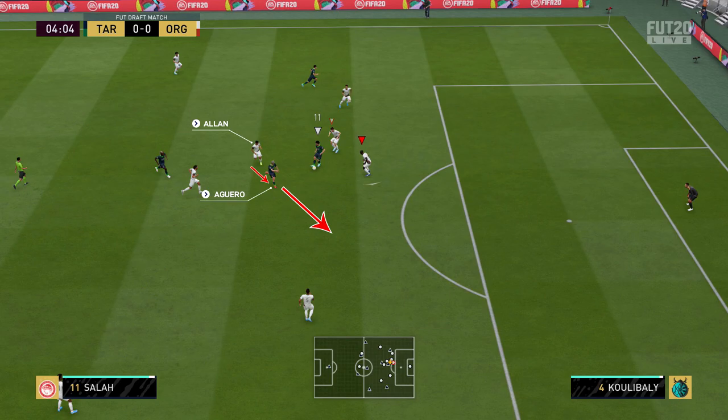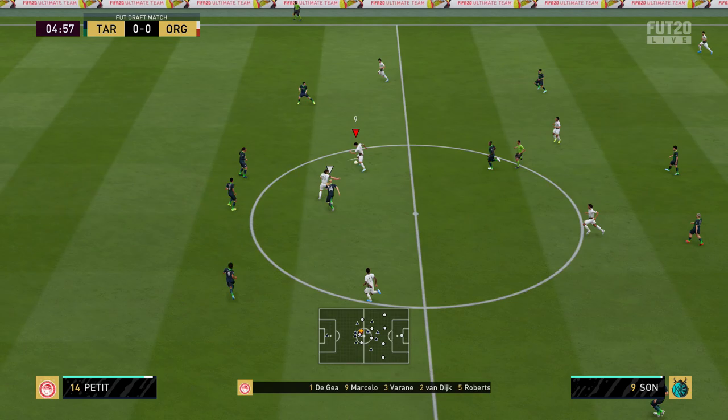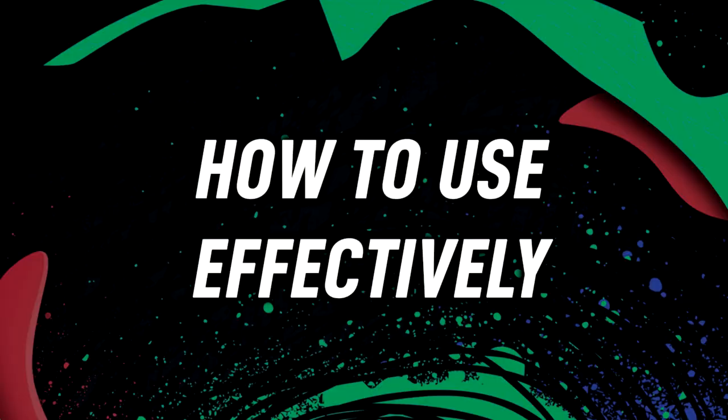What we have to do is switch to our centre back — that's exactly what we do. We switch to Koulibaly and make the tackle, as simple as that. It's being a little bit aggressive, becoming a proactive defender rather than a reactive defender. This spout of defending actually yielded a goal, which is why it's important to know how to be an aggressive defender.